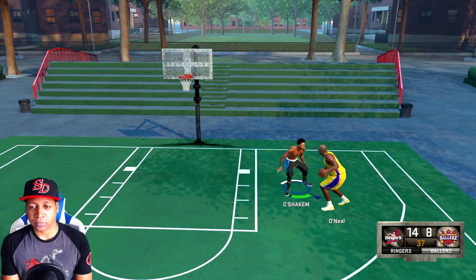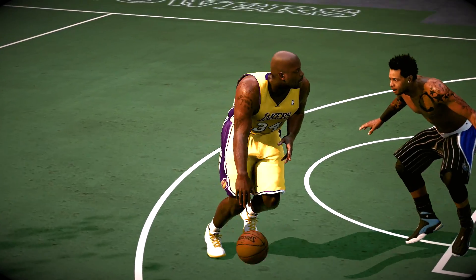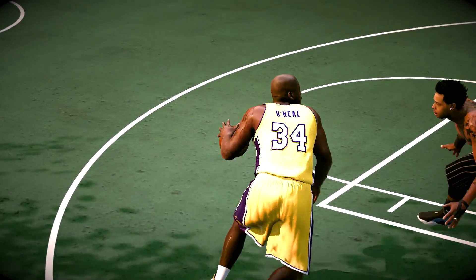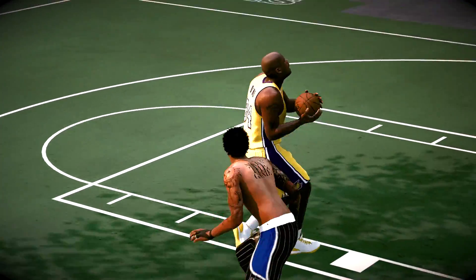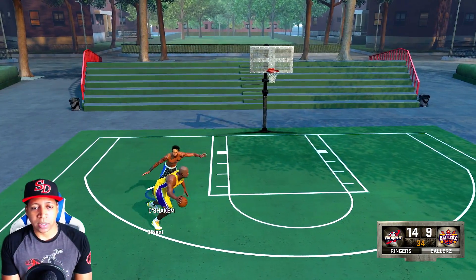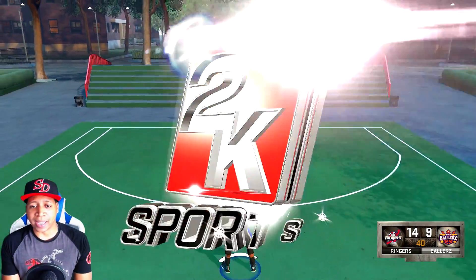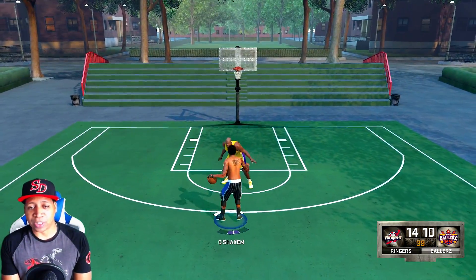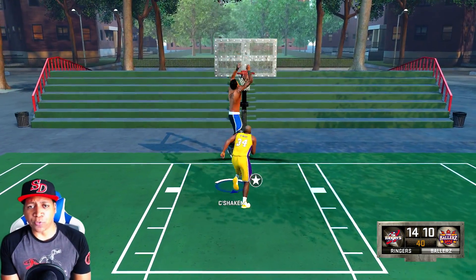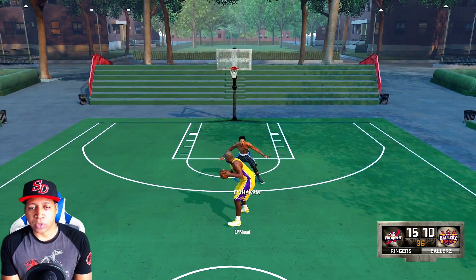Look at Shaq with the snatch-back dribbles — I remember this from my last matchup. Look at those crossovers right there — the big fella can do that and take me to the rack. Look at these snatch dribbles. I'm not saying it's unrealistic, but I am saying it's a little suspect. Got him with the cross right to left, but I ain't really getting his ankles like I was in that last game — haven't dropped him to the floor yet.